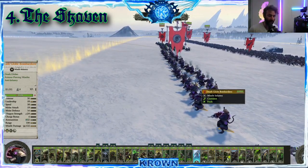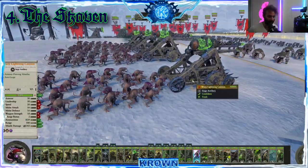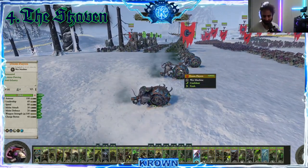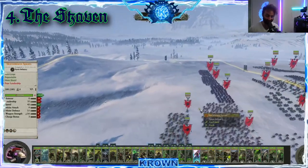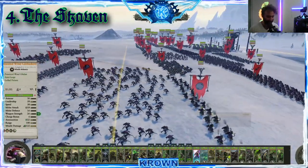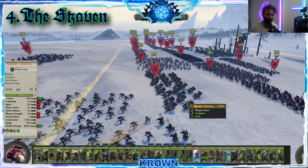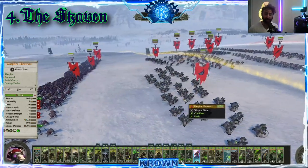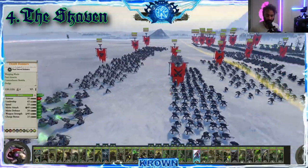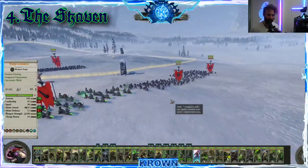They have incredible artillery — both with the Deathglob Bombardiers (which essentially fire an artillery barrage), the Warp Lightning Cannons, and the Plague Claw Catapults. All amazing units anchored by some pretty impressive war machines. They have basically what are called Doom Flayers, which are essentially rats with motorcycles — very annoying to deal with on the frontline if you're an enemy, very fun if you're the Skaven. They also have the Poison Wind Globadiers and the Warpfire Throwers. That is their strength: ranged firepower, plus a very cheap frontline which is pretty much only intended to die and busy the enemy, while the range does all the killing.